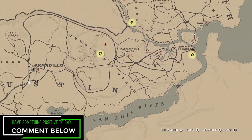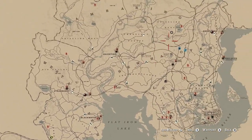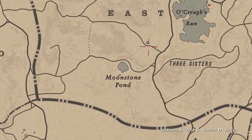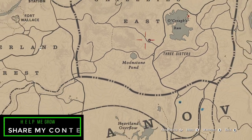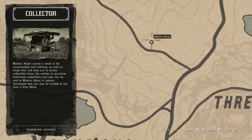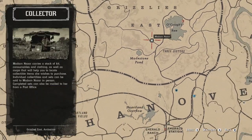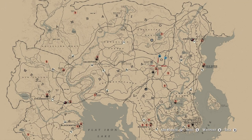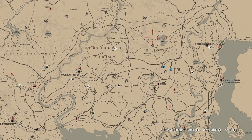Madame Nazar's location is up in the Grizzlies East, just north of Moonstone Pond and a little bit west of Okrae's Run. Your fast travel destination of choice will be either Emerald Station or your Moonshine Shack, depending on whichever one is closer — those are the two closest fast travel locations.